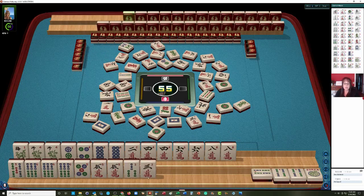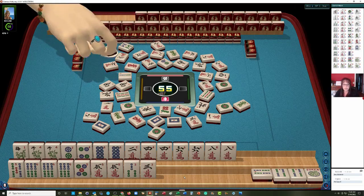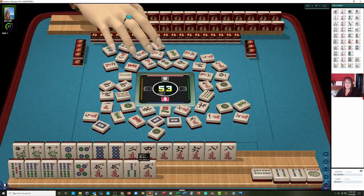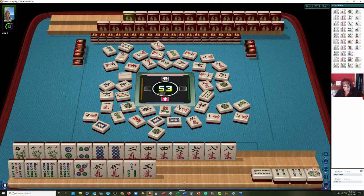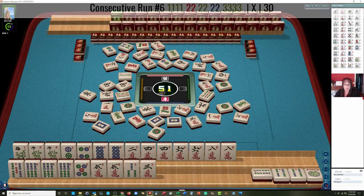I'm keeping the 3 because we might be able to play 3, 4, 5, 6 — pung, pung, kong, kong — 5th hand down. If this pair hand or the 4, 5, 6 with 5s in the middle doesn't work out, we'll be able to switch. You want to keep your options open if your pairs are weak, which they are. We need a 5 bam or a 5 dot before we can really commit to the 4, 5, 6 with 5s in the middle.